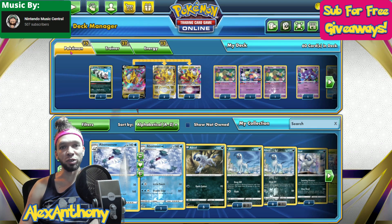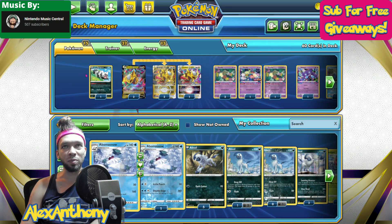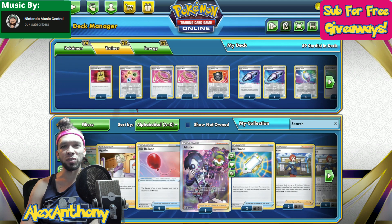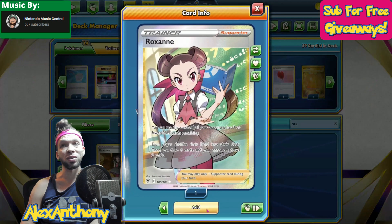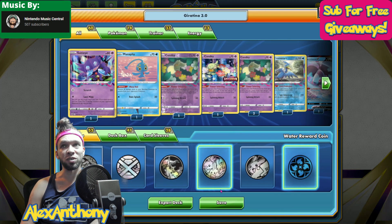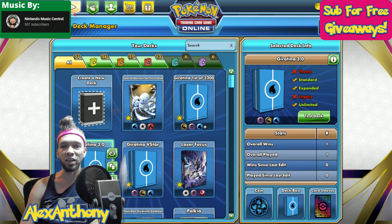Welcome back everyone, Alex Anthony here, and today I'm going to show you a little bit more gameplay with my Giratina V-Star deck. I'm going to start off with a little edit that I made. The very first thing I did before I played this game was I took the Zigzagoon out of my deck. This is still the basis from a deck that plays really well in an online tournament, and I just never actually removed the Zigzagoon, but I also never really used it either, so I'm replacing it with a Rock Sand, which is something I have used before and can be very effective. Everything else in my deck is pretty much the same, so if you've seen my last couple videos, you know exactly what the deck list is.